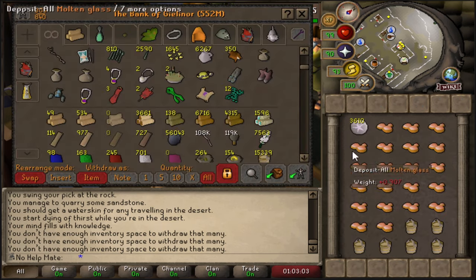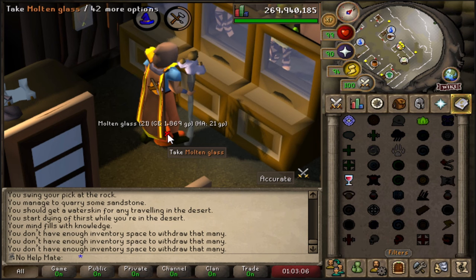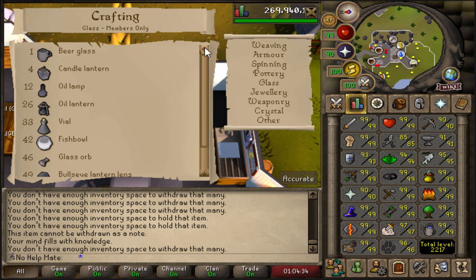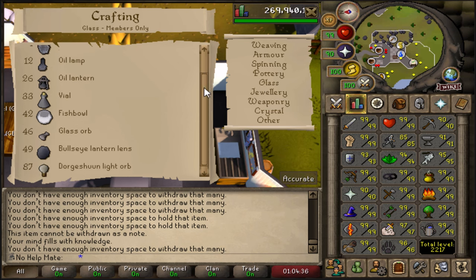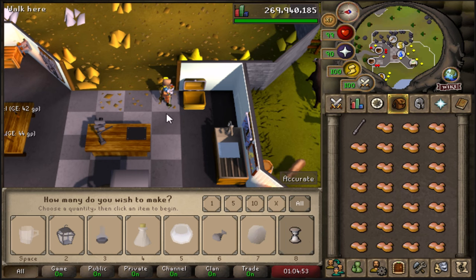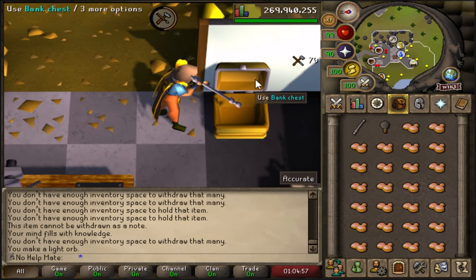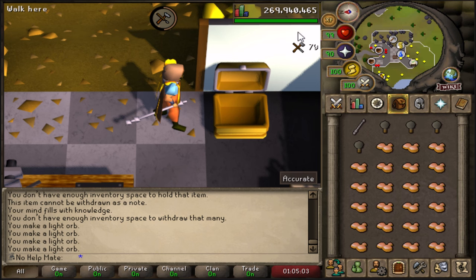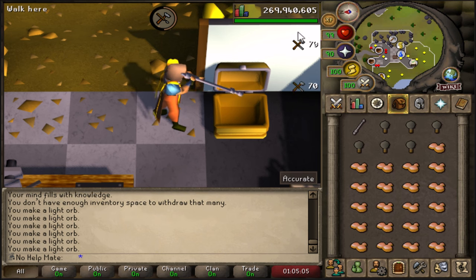What I did was do a bunch of inventories like this, sit here, and continuously spam-pick up the molten glass that drops on the ground. From there, make the highest-level glass item you can. I'd stick with glass orbs since you can also get crafting experience with those later, then move on to light orbs at level 87, which give 70 experience each. Sit AFK at a bank and get your crafting experience this way. Once you have all the buckets of sand and seaweed sorted, crafting becomes pretty easy and chill.